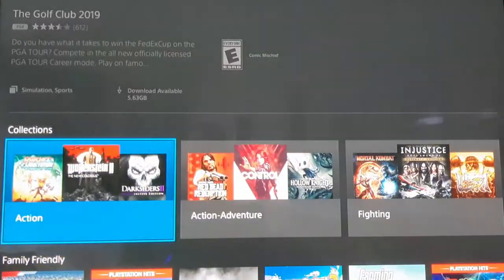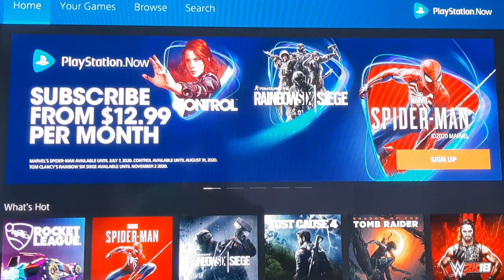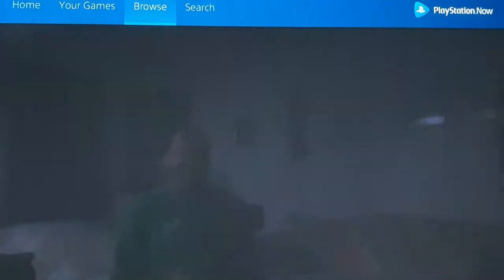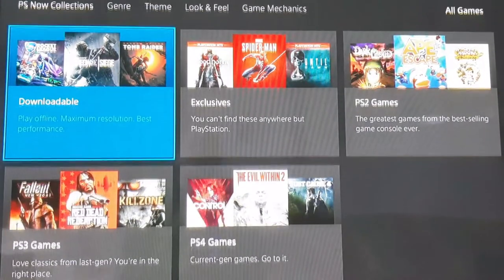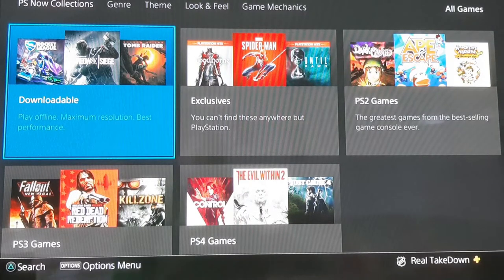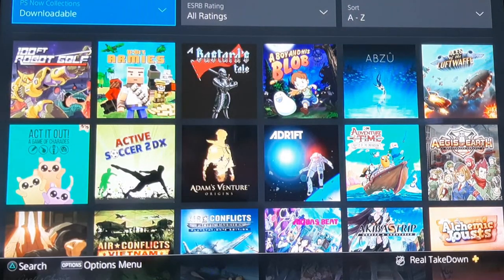The easiest thing to do is scroll all the way up to the top where it says Home, then go over to Browse — two to the right — and click it. Then scroll down to Downloadable. This is the easiest way and it makes the most sense. It will take a lot less time to find the games you can download and game share. Under Browse, go to Downloadable — this is the complete collection of games that you can game share with a friend.